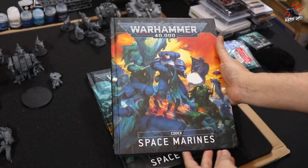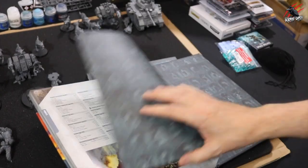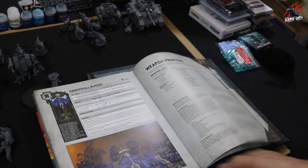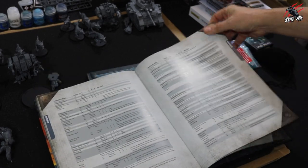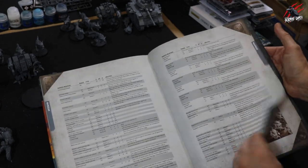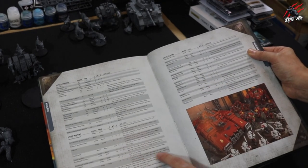You also need the Space Marines Codex. If you play a certain chapter that's got a Codex Supplement available, you can use that in tandem with this book. It's got weapon profiles, so I'm using this to look up different weapons like the hammer and the axe. You kind of need both books really — it's important to have the two.